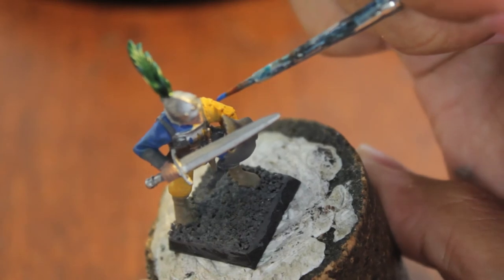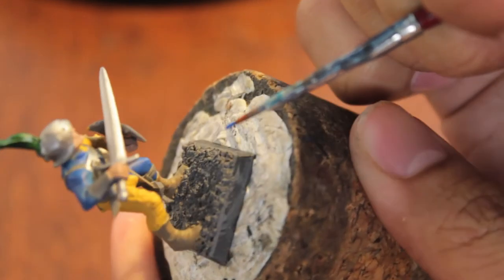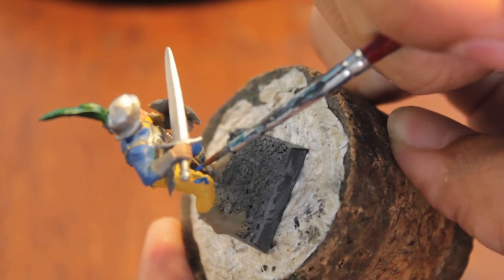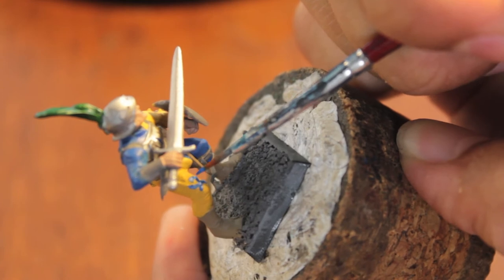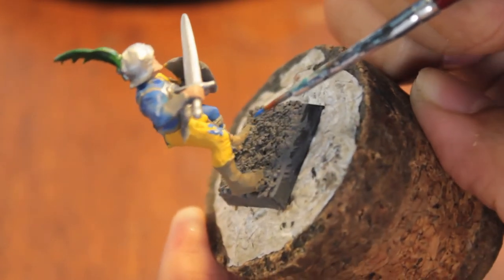Let's start to paint some contrasting colors. I'm going to take our Calador Sky and paint in the slashes on the yellow sleeve. As well as what looks like it's supposed to be a 'K' for Karl Franz - I don't know what that is or if I'm even painting it right. But it looks like a K, so I'm going to assume it's a K.